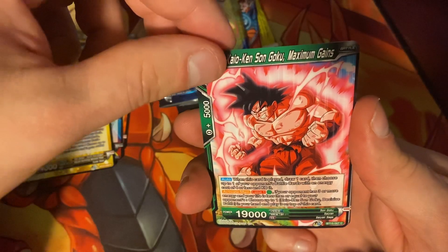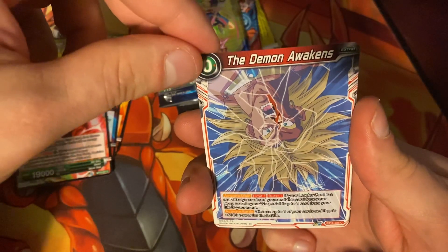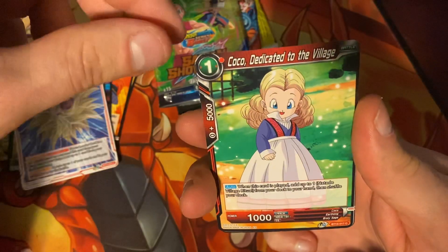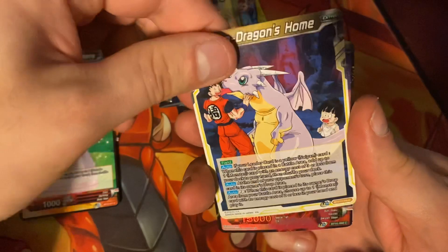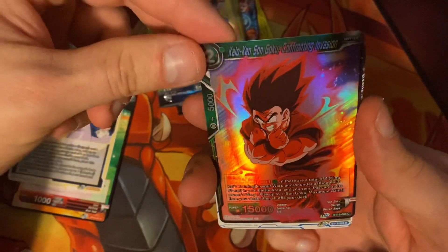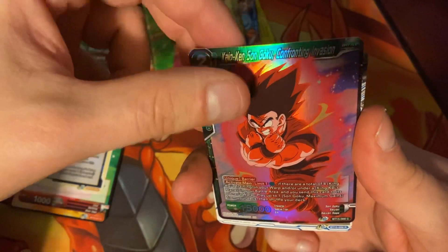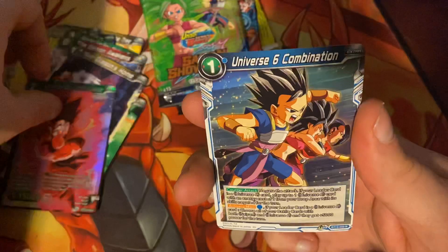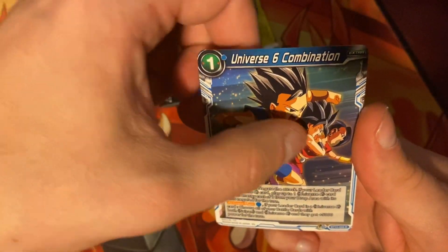Kaioken Son Goku Maximum Gains. The Demon Awakens. Koko Dedicated to the Village. Highter Dragon's Home. Kaioken Son Goku Confronting Invasion. And Universe Six Combination with Cabba, Caulifla, and Kale.